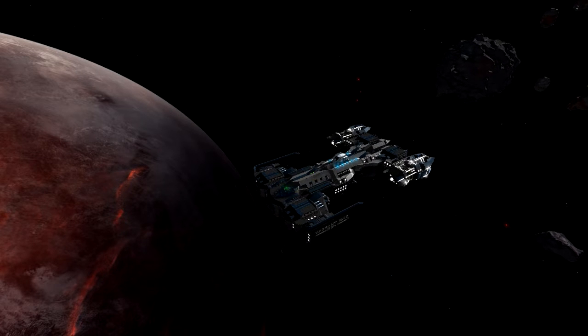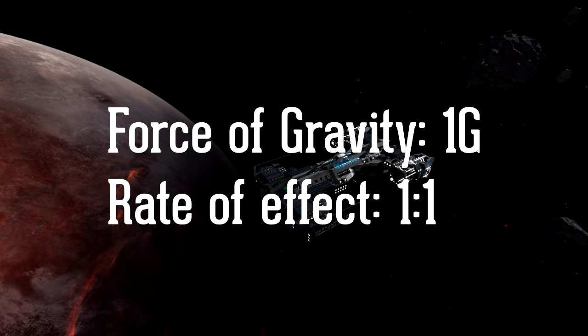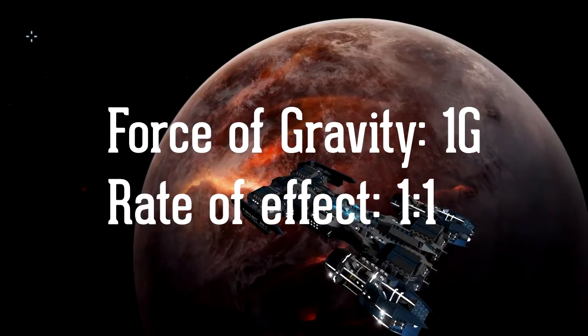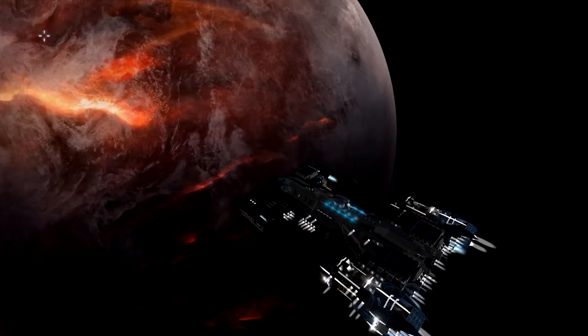For my experiment I chose the following parameters: force of gravity 1g, just like on our Earth. The rate the gravity affects the ship is 1 to 1 — that means 1kg of ship mass gets treated as 1kg to be influenced by gravity with 1g.